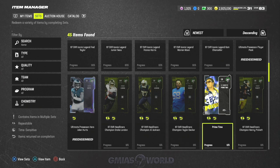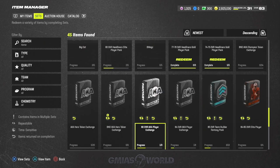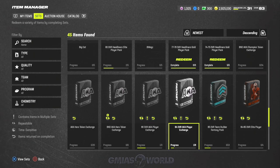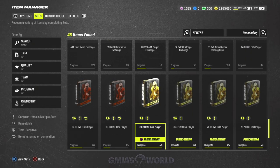Prime is selling for about 441k right now, but we don't worry about that — that's not the focus for no-money-spent. It's not an immediate way to make coins, but I'm showing you that this is going to be the set going forward. The AKA player exchange is not going to change for probably the first half of the promo, and then later they'll likely increase the overall required as card overalls rise.